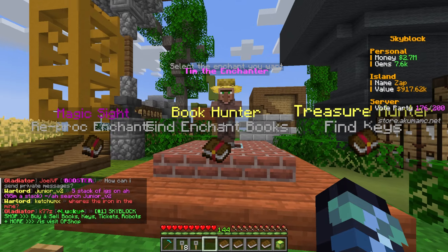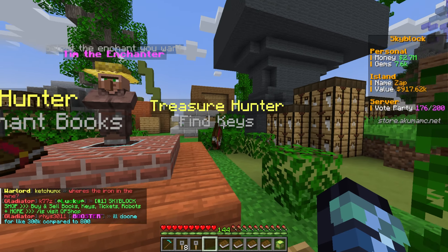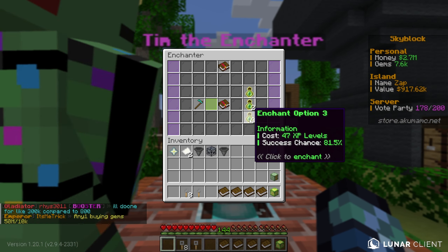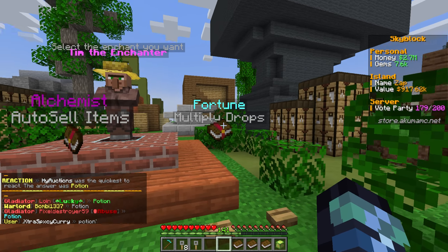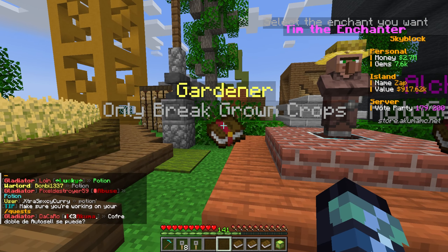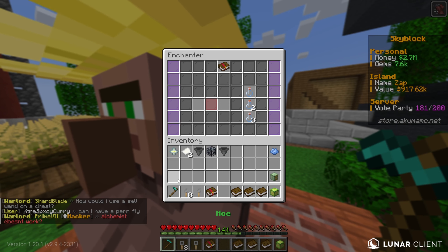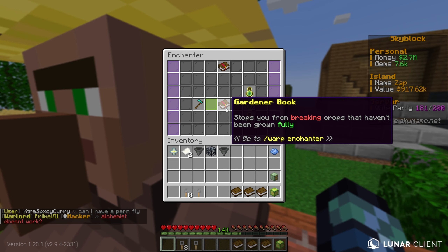Now with these five farming books, we'll click on the hoe with the book and we'll be able to either get treasure hunter, book hunter, or magic site. I don't have treasure hunter maxed out, so we'll pick one of those. It has an 81% chance - please work - and nice! Oh, gardener, alchemist, and fortune. Gardener is super useful so we'll take that. I'm pretty sure it's a level five enchantment.